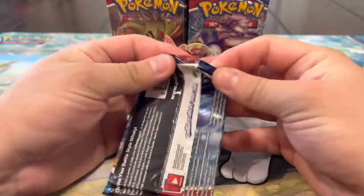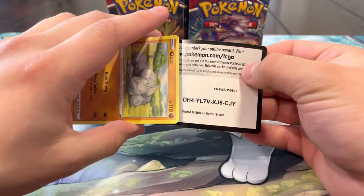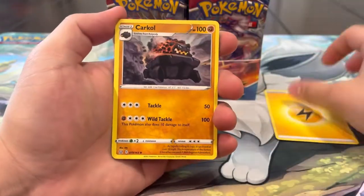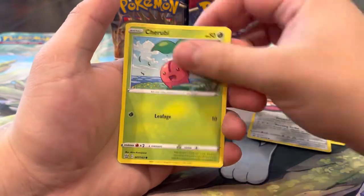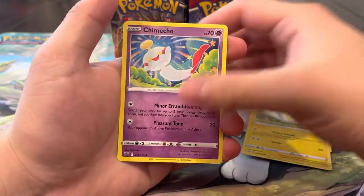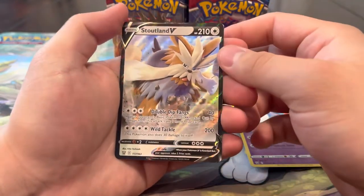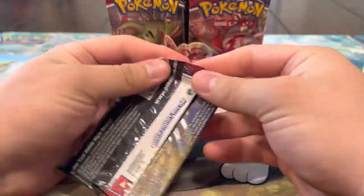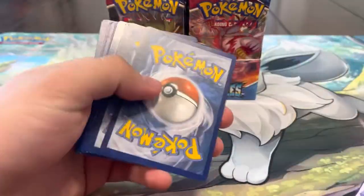First pack of the video - let's get right into it. I'm very excited, we haven't opened one of these in a very long time. We got the Lightning Energy, Carkol, Morpeko, Durant, Onix, Murkrow, Cherubi, Pachirisu, Chimecho reverse, and first pack magic - we got a Stoutland V which haunts us. I'll take that all day though. We opened a box before where all three hits were Stoutland.